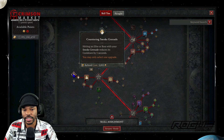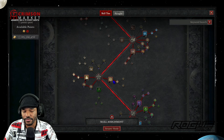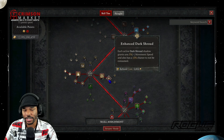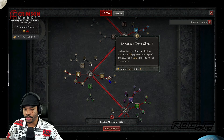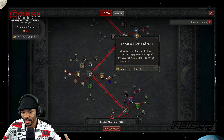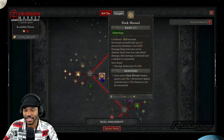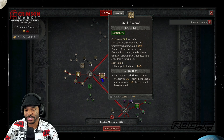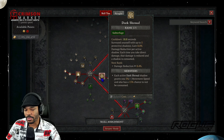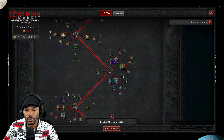We take Smoke Grenade with Countering Smoke Grenade, then pick up the usual passives: Malice, Exploit, and Dark Shroud. I only have one point into Dark Shroud with just a point in Enhanced Dark Shroud — we take it mostly for the movement speed. Because we're using Beastfall Boots, we don't have many other sources of movement speed, so getting it wherever we can is important. Dark Shroud also gives damage reduction, which is good, but since it's on your bar and practically free, it's an easy include for both movement speed and damage reduction.